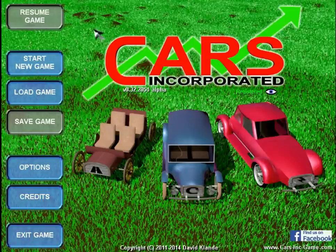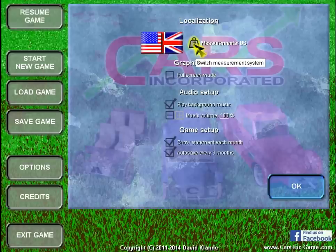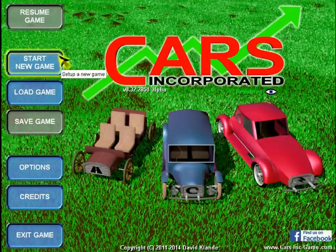This is available at the website cars-inc-game.com as a demo. I have the registered version. Briefly, in the options you can set it to Imperial, US, or metric — though I'm not sure what the difference between Imperial and US is. There's also full screen mode and autosaves. Basic stuff. Let's start going into the game.